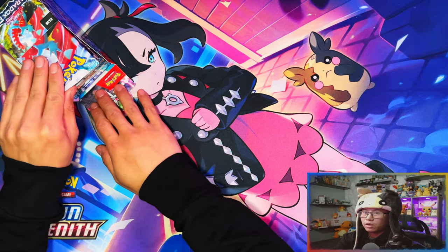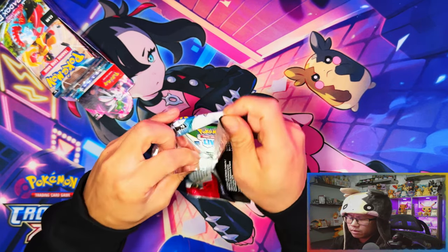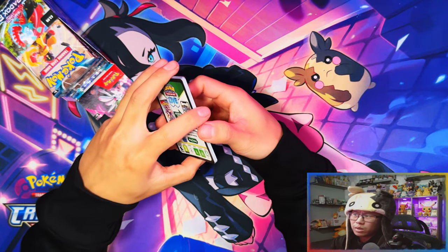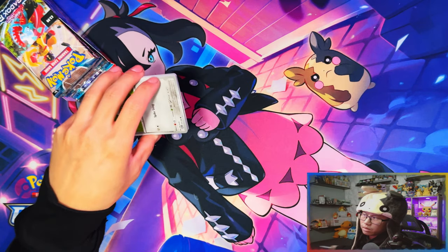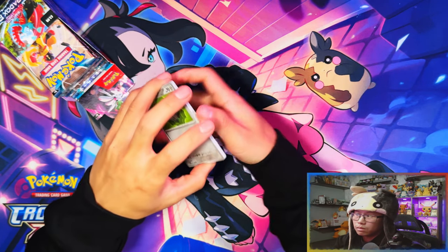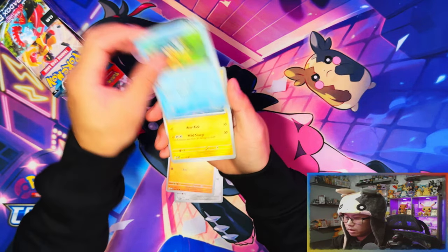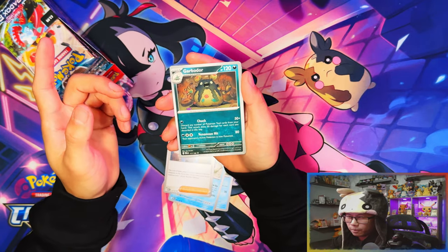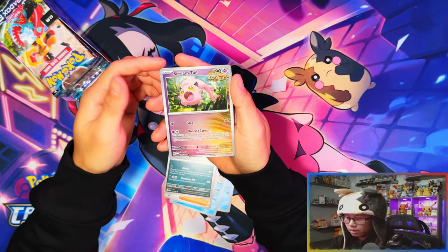Alright guys, half booster box time! I haven't done one of these in a while. I don't think I did one for City and Flames — the last time I did one of these was Scarlet and Violet base set. Wow, been a while! I'm finally doing it for Paradox Rift because this was actually cheaper than normal — usually around £60, this one was £50, so I'll take it.